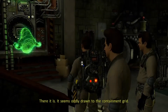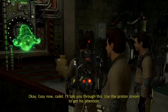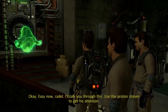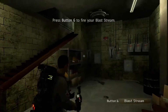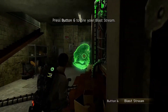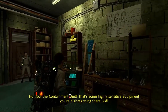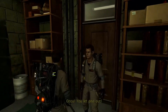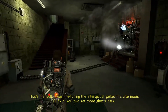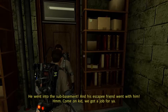There it is — it seems oddly drawn to the containment grid. He's just fascinated with it ever since you added the viewer to the unit. Easy now, cadet, I'll talk you through this. Use the proton stream to get his attention. You cannot avoid blowing up the containment unit here — it's scripted, even if you really try hard. Like right here, you're not even aiming at it and you just hit Slimer. 'That's some highly sensitive equipment you're disintegrating there, kid.'